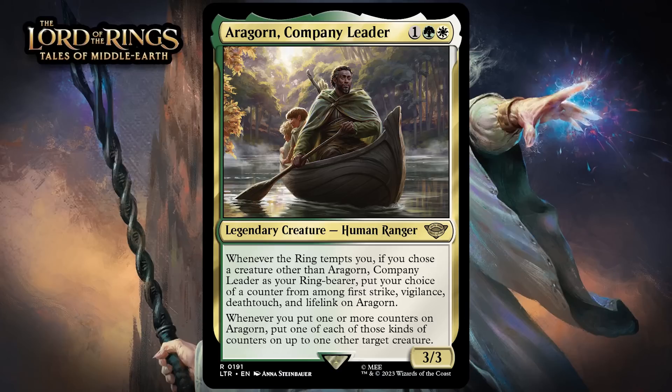Whenever the ring tempts you, if you choose a creature other than Aragorn, Company Leader as your ring-bearer, put your choice of a counter from among First Strike, Vigilance, Death Touch, and Lifelink on Aragorn. Whenever you put one or more counters on Aragorn, put one of each of those kinds of counters on up to one other target creature.